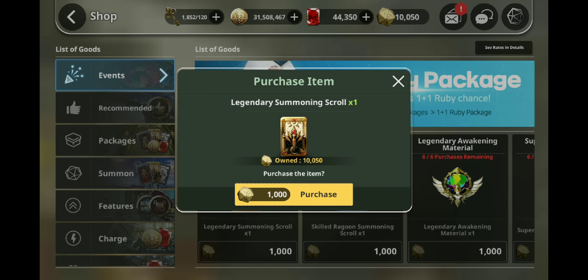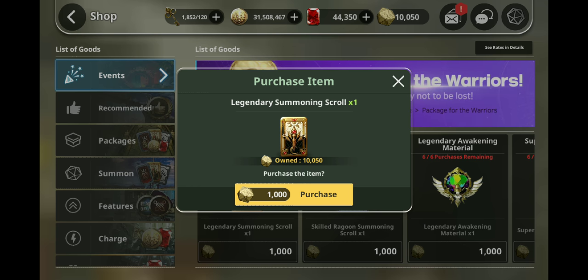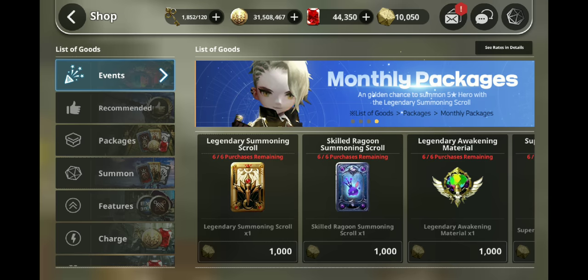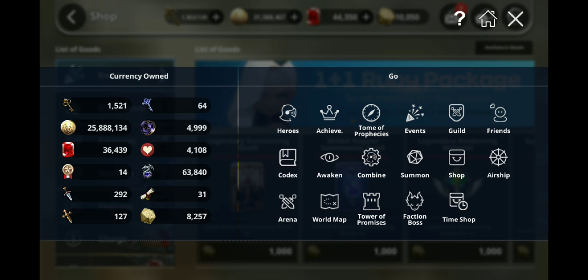They're very generous with this, and a thousand of these accumulate in no time because every time you complete one nightmare run it gives you 50. So basically if you do a run overnight and do like 200 runs, you basically get 10,000 — at which point you can buy six of these and four more of something else. Everybody should have enough time to go through everything. Without further ado, let's go straight into the summons. Today I have two of my friends.